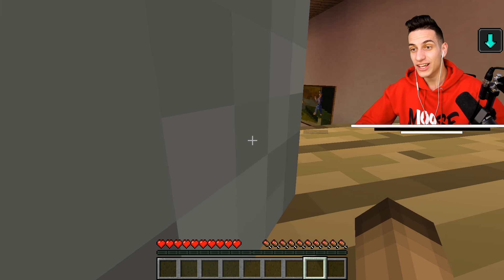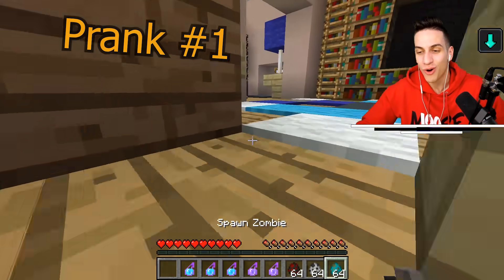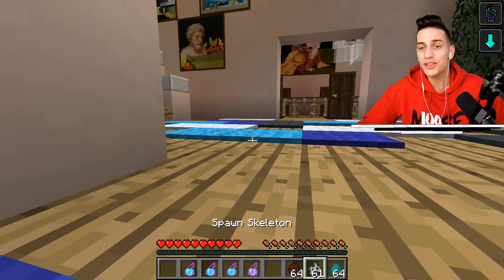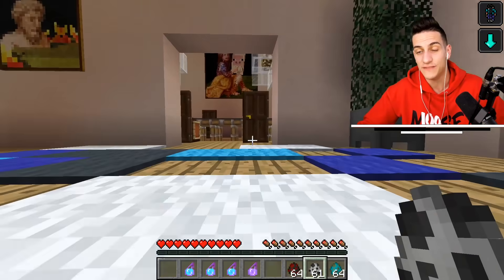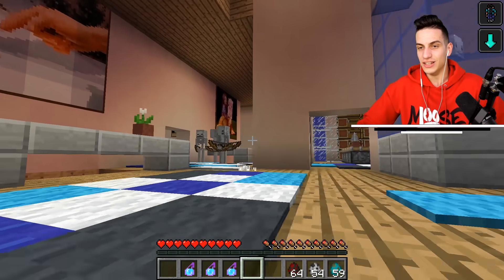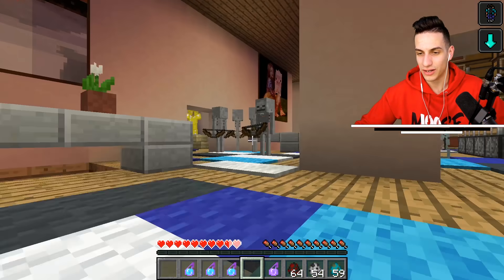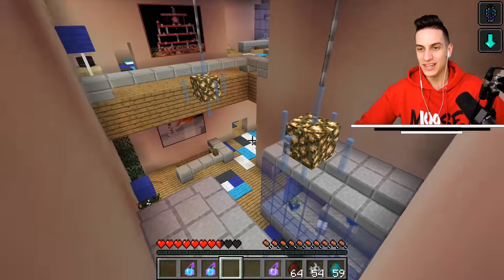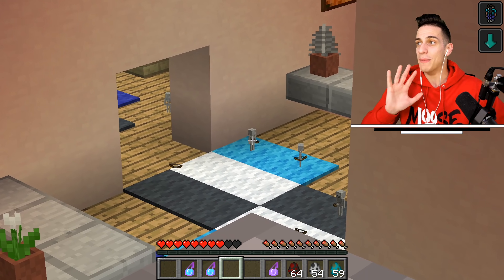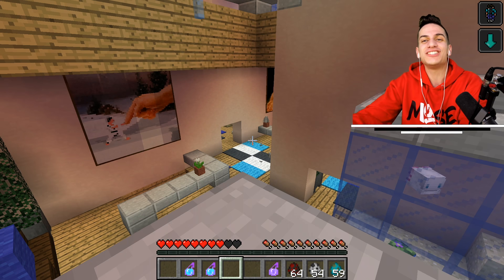Look at this hiding spot. The first prank is going to be the invisible mob troll. We're placing down a bunch of skeletons - first we go invisible, then we turn all the skeletons and spiders completely invisible. We'll put the skeletons upstairs on the second floor. Instead of creating invisible skeletons, I made a few tiny ones, but that should still be completely fine.